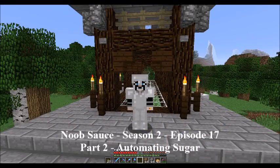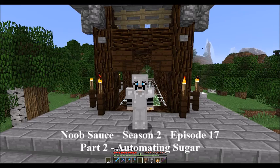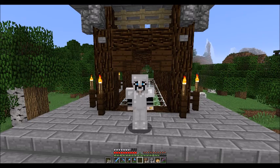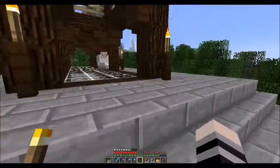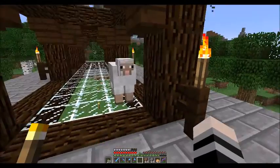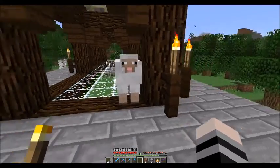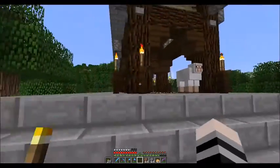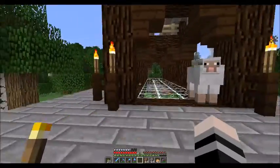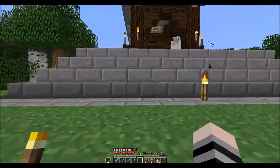Greetings everybody. LVW coming with another episode of Noob Sauce. Welcome back. Here we are over at our sugar cane farm. This episode, we got the outside look, and the sheep is back — he's inspecting the work. Anyway, we got the outside look. It's all finished up and done.